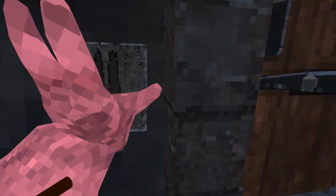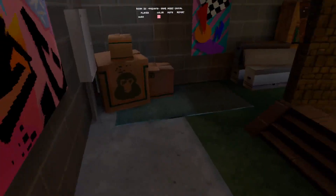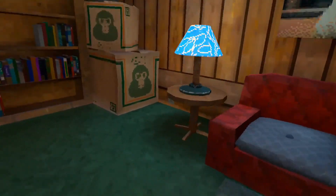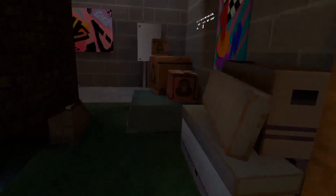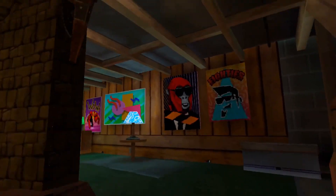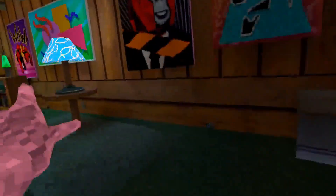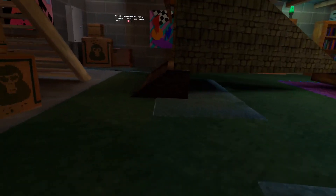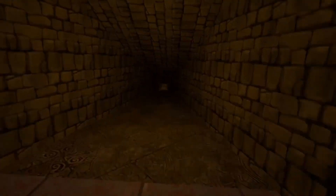For number one, you have to go into the dungeon. Once you get down here, there are multiple holes around the basement. If you become tiny, you can go into a hole, go up, and come up into the ceiling. So first, let's become tiny.